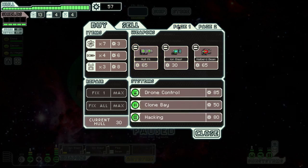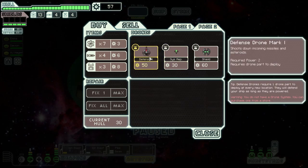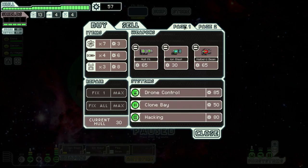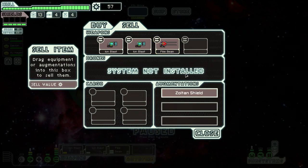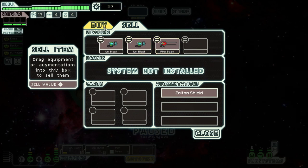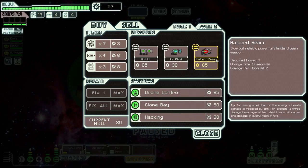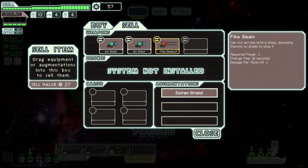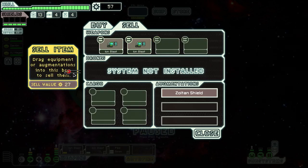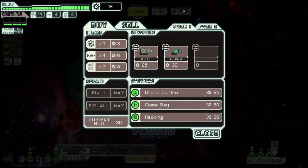There's a Defense Drone Mark 1 — I like having that, I might actually buy it. Maybe — yes, I cannot use it right now, but I will get drone control eventually. It's tempting. I can't really buy anything else unless I sell the pike beam and buy the halberd beam. Not the worst idea ever — there's nothing wrong with the pike beam, the halberd beam is just more powerful. Can I actually afford that? Yes, I can. I think we're going to do that — let's sell the pike beam and buy the halberd beam.